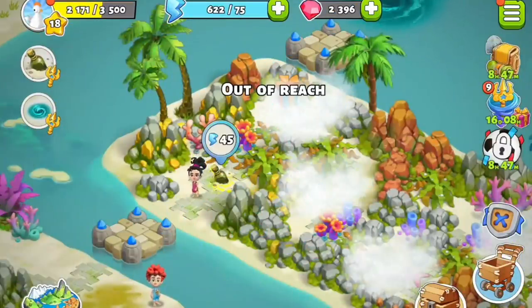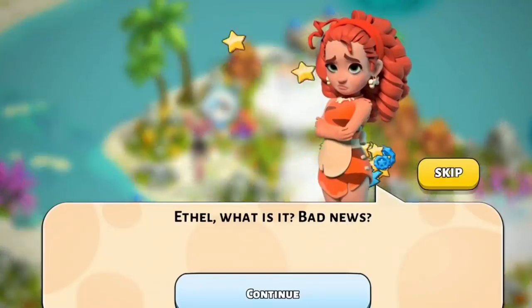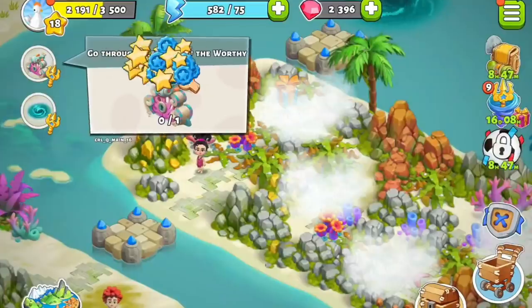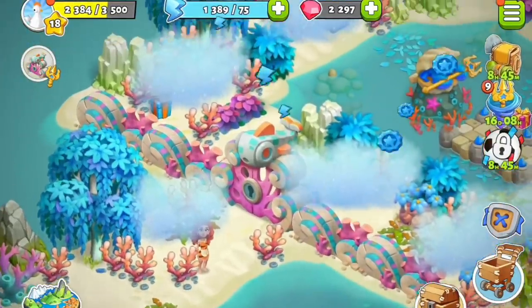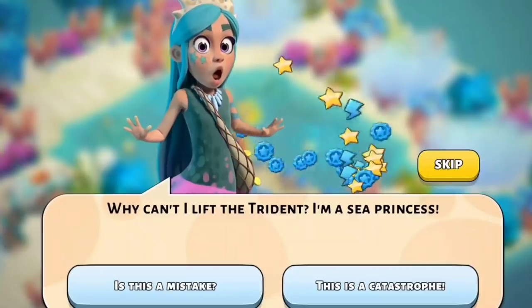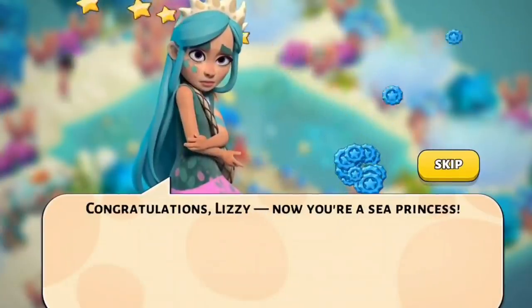The family then discovers a message in a bottle which reveals that the witch from Lamp Island is behind the whirlpools on Coral Island — they gotta stop her! The family proceeds to the gates of the worthy and tries to get the trident. It doesn't go as planned until Lizzie gives it a try, and she manages to get the trident and becomes a sea princess.